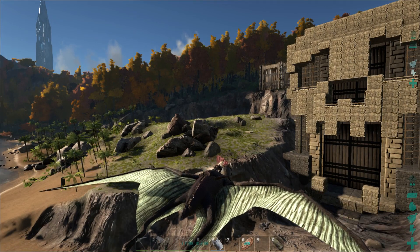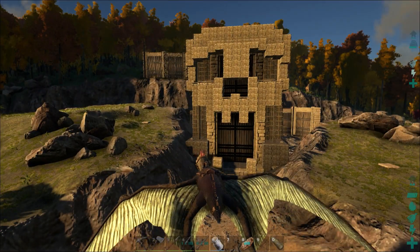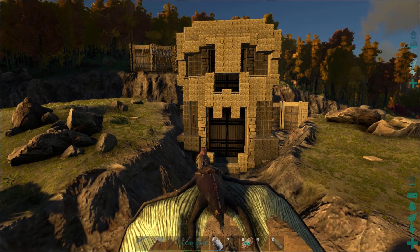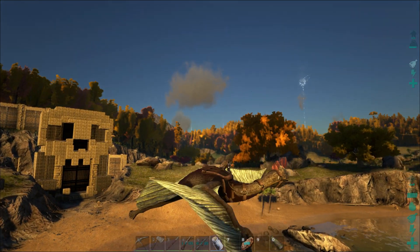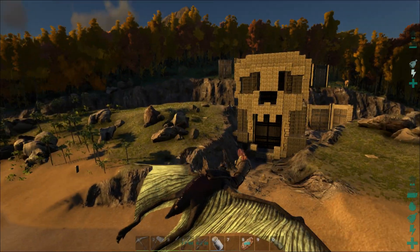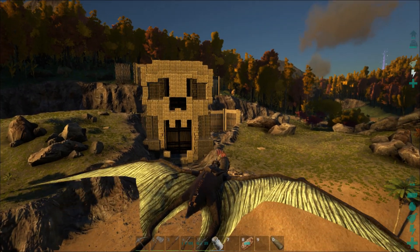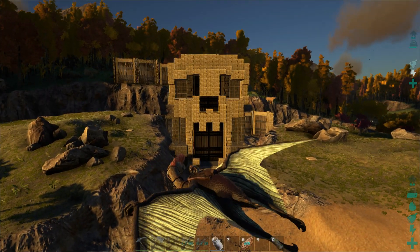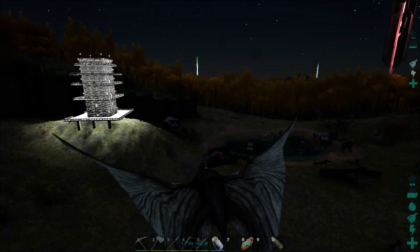We're going to check out the new penguins, as I mentioned when we made the paint sprayer and all that stuff last episode. We have a new polymer - it's organic polymer that the penguins drop. They've made some changes to it in the next update where it actually expires, kind of like berries. But I think we can put it in a refrigerator or a preserving bin to make it last longer. We're heading back to Poop City and I have an idea for the lighting.